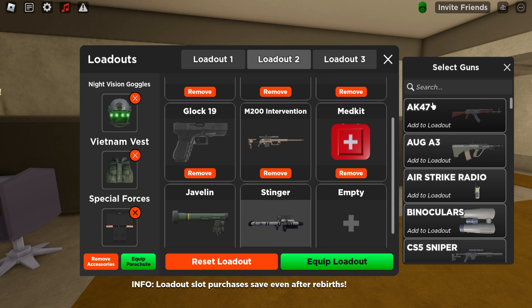For the seventh and eighth slots you're going to use the Stinger or Javelin. It doesn't matter which way you put them, as long as they're both in those slots.